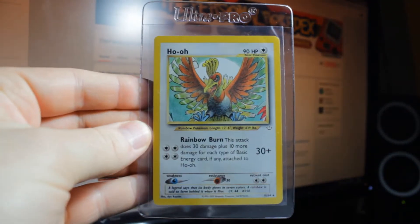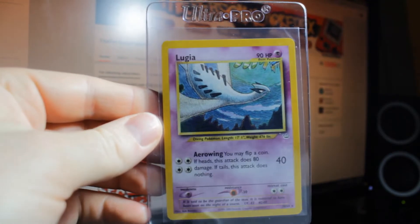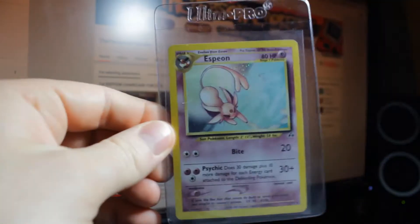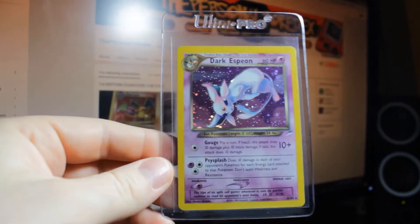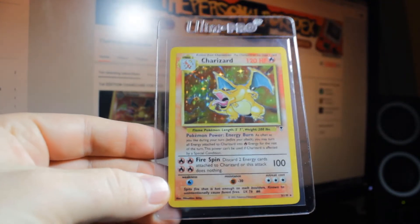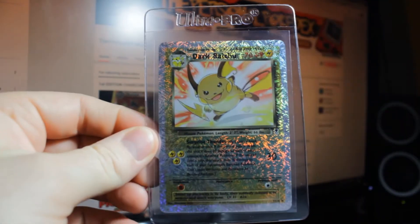Ho-Oh from Neo Revelations, Lugia, Reku, Espeon Holographic — that's nice, one of my favorites — Dark Espeon, Charizard from Legendary Collection, Holographic — pretty cool. Dark Raichu Reverse War.